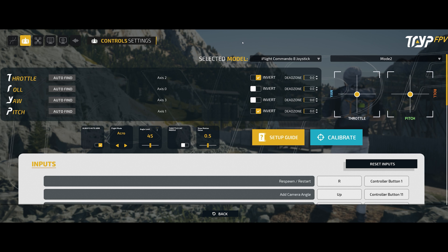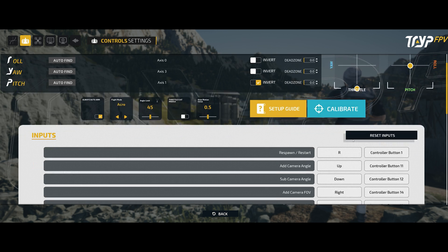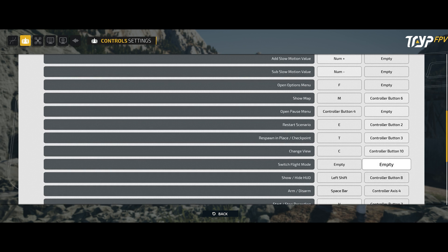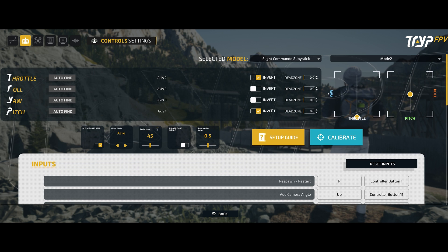Under the controller settings this has also changed quite a bit but it is very much the same. You can see where the throttle and yaw still do the exact same thing. One of my issues here is that I need to use always auto arm, because even though arm/disarm is set for controller axis 4, it doesn't work and I can't really arm or disarm while in the game, which is a bit annoying.